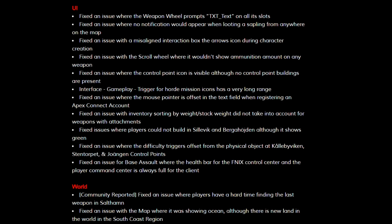The interface gameplay trigger for mission icons had a very long range — so they fixed that one. They fixed an issue where the mouse pointer is offset in the text field when registering an Apex account. They fixed an issue with inventory sorting by weight and stack weight, where it did not take into account weapons with attachments. They fixed issues where players could not build in Sylvek and Burghoden, although it shows green.